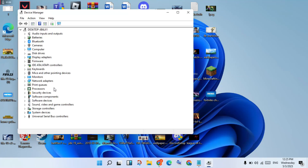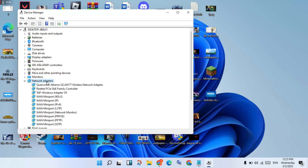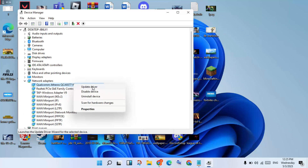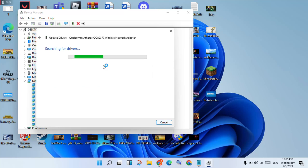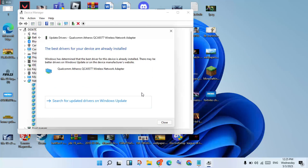You will see the Network Adapter — double click on it. Then click to Update Driver, then click Search automatically for drivers. Click to install, then click to close.